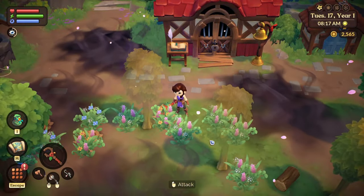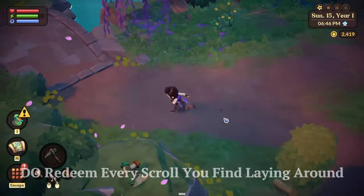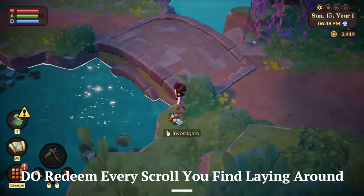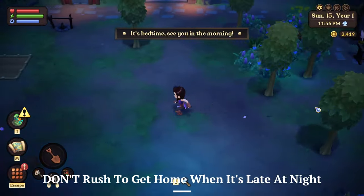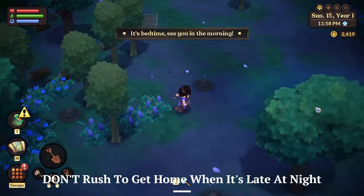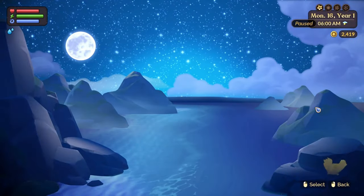Number five: do redeem every scroll that you see that spawns in Azoria — you'll get free recipes this way. Don't rush to get home at night; you won't be punished for staying out late to get things done. The game will simply save, show you your earnings from the day, and move on to the next day.